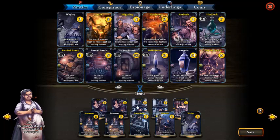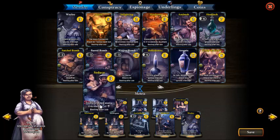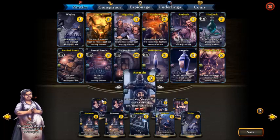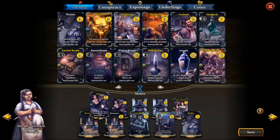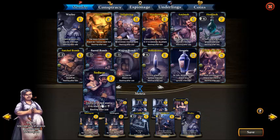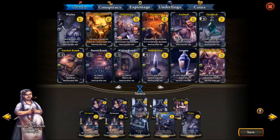For example, if we have two Assassins in play and play one Seduce, we gain four attacks from the Assassins and also two Skulls. It's like DLC for three cost - and the cost has been changed pretty recently - but three gold to deal six damage is very nice, so it's a very nice combo.